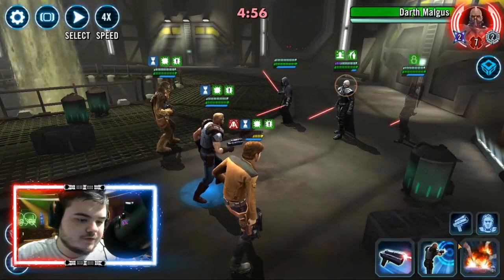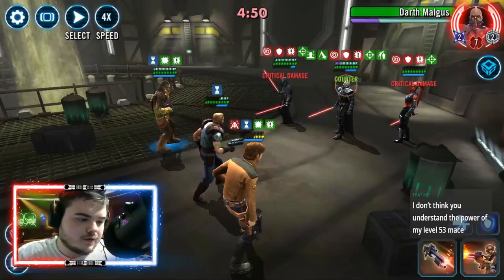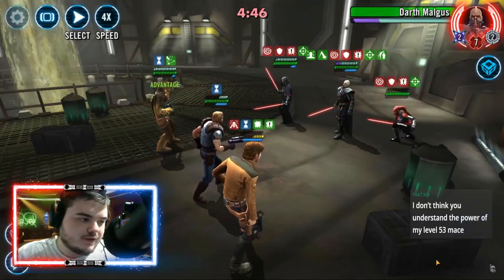Young Han beats Malgus for 56 banners in 3v3. Whether or not this would work against a Darth Revan and Bastlore lineup I don't know, but it definitely works against Marauder and Talon.